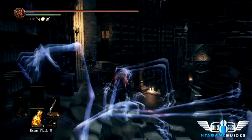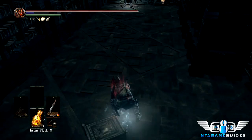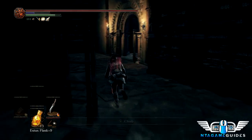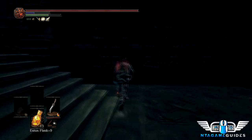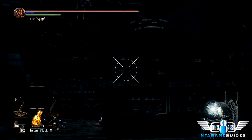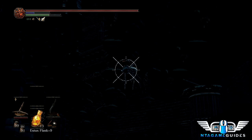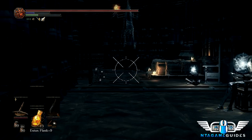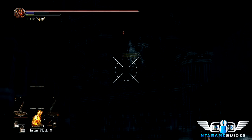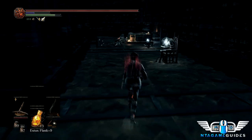Go down this area — there's one more item here in the corner. Drop off here; you don't really need the shriving stones honestly. Here's a hidden entrance — pull this lever, then immediately get out the arbalest and snipe the little enemies hanging up top. Interestingly, if you shoot one and he drops down, he won't aggro — he'll just stand there so you can snipe him again. We'll get the scholar ring here.